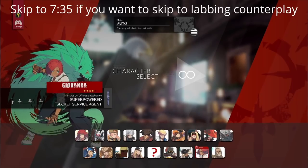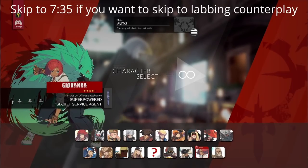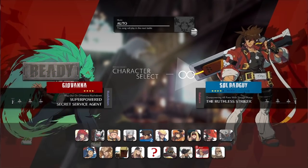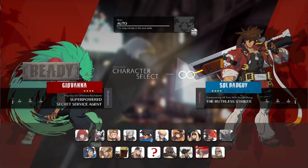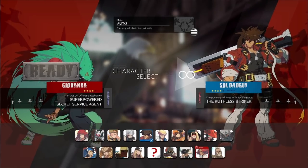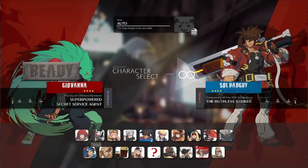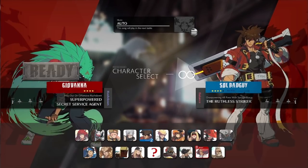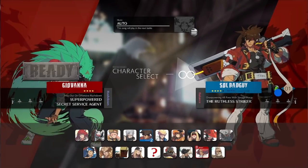First, let's talk about how I would go about learning a new character. I'm going to pick Giovanna for this. For the second character, the CPU, you're going to want to pick Sol because Sol has a three frame button, a five frame button, a good far slash, a low profile move, and a DP. This allows you to test a large variety of things without having to swap your CPU character over and over again.